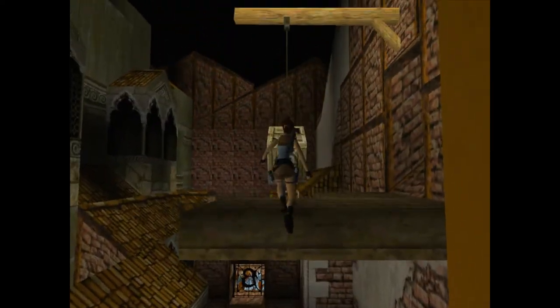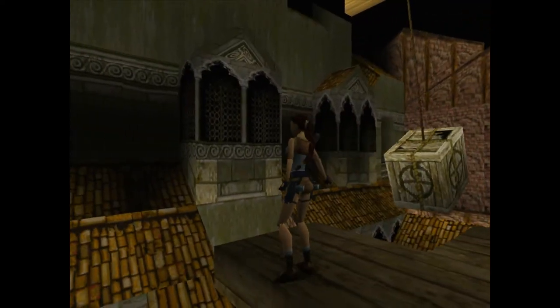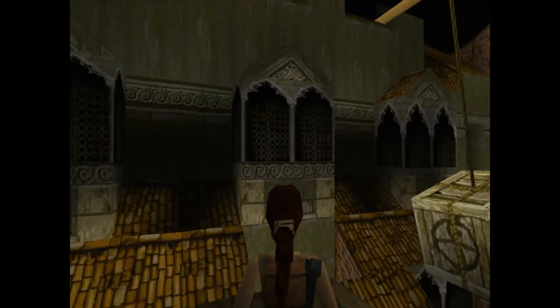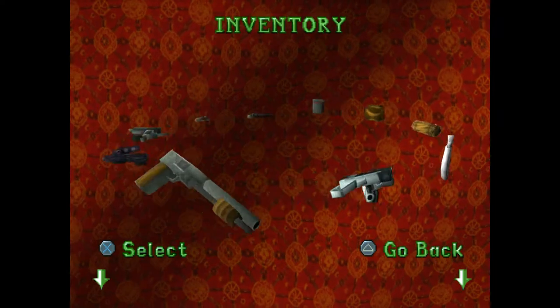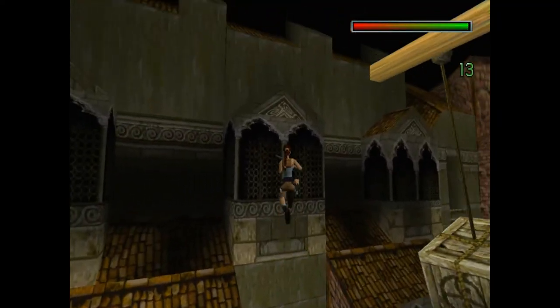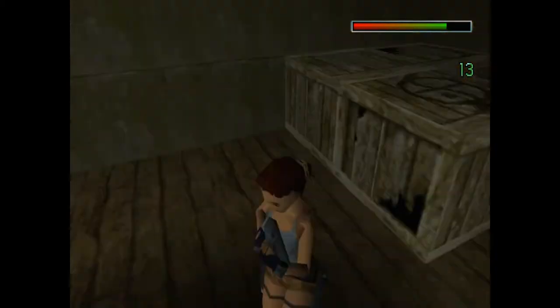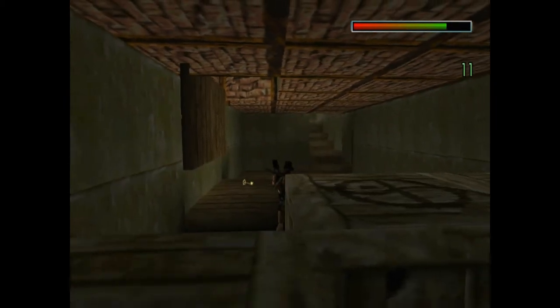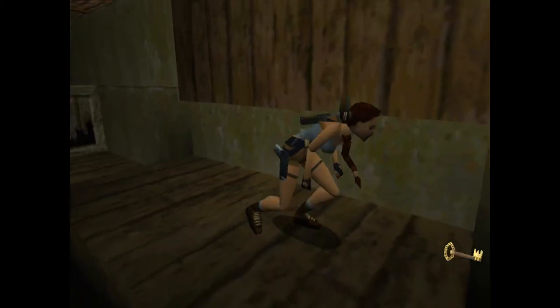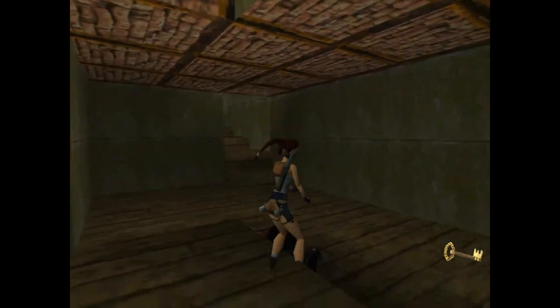Now let's go ahead and pull up, and we need to aim ourselves over here to the left. Avoid that box because it does a lot of damage, by the way. I'm going to grab my shotgun because there's going to be a guy down in there that has a bat. Two shots is usually good enough to take care of him — sometimes it takes three. Over here is an ornate key. We're going to need that key, so make sure you grab it.